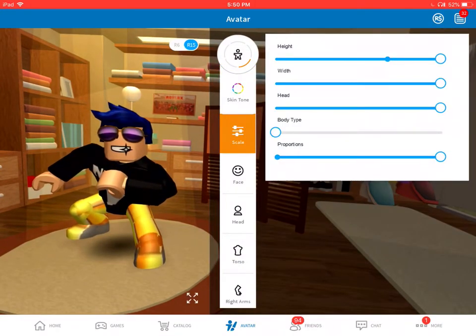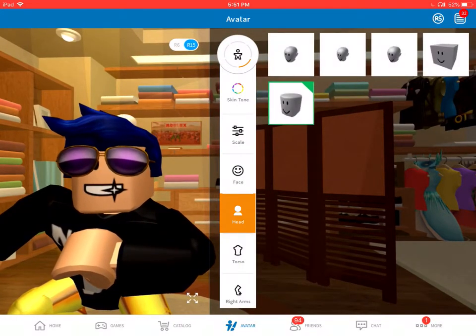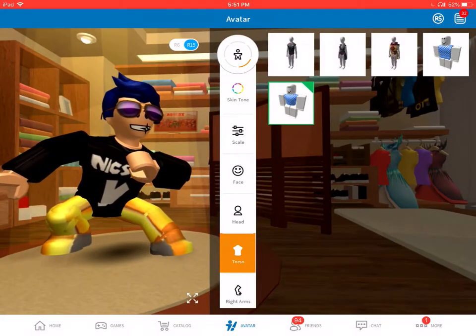Go to body, and make sure your head is really small but everything else is turned full blast. Then we'll choose our head — preferably this one. You should have this in your inventory without having to get it.